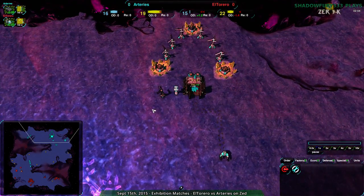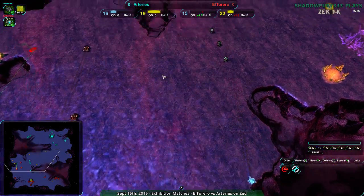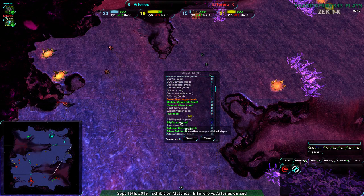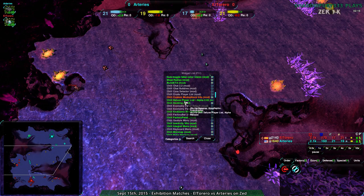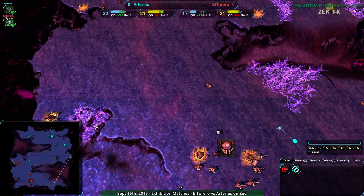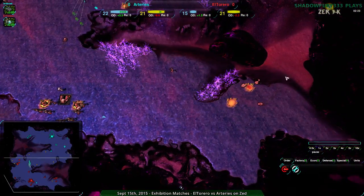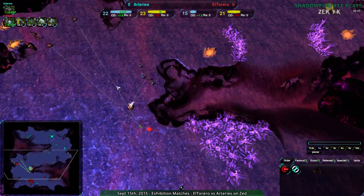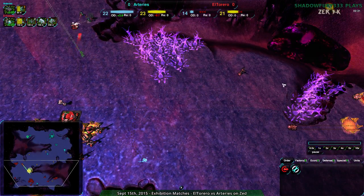Arteries, I don't believe, is as skilled a player as El Torreiro, or at least not as well practiced. El Torreiro is I think 2000 Elo or something — Arteries is at 1640. At any rate, it doesn't look like Arteries is going to be using those ramps, which would have actually been really handy because right here it's open. This is a free entrance.